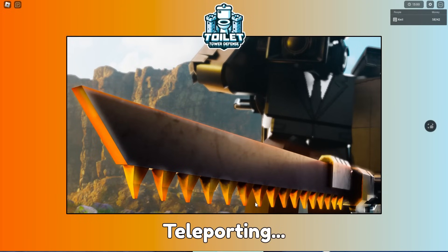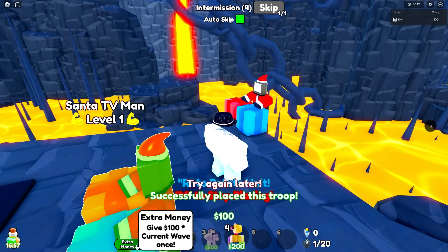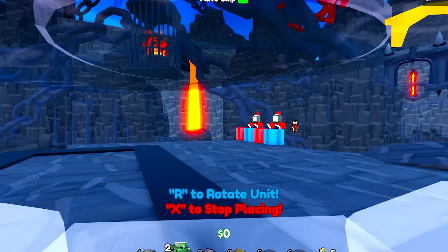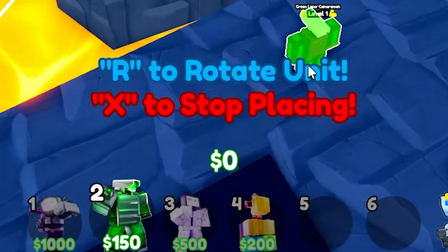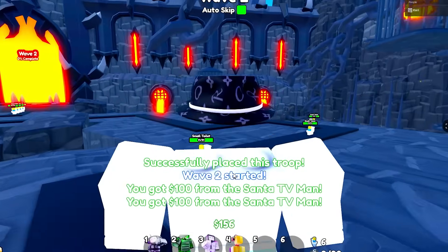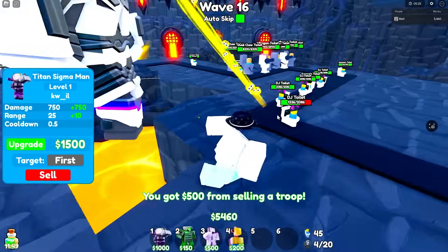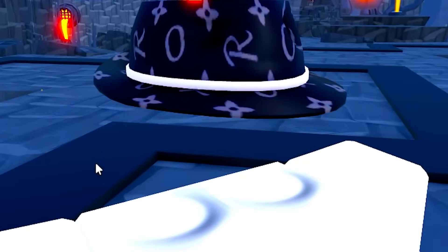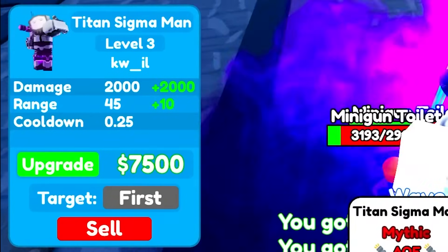Now we're going to try out the Titan Sigma Man. I'm going to place these guys for extra money, place another santa, and do exactly what we did last round — skip until I can place down my Titan Sigma. My Titan Sigma only has 40,000 — I don't think he's as good as the Mog Man. I'll skip until I can place him. Mr. Sigma, selling my mewing and my green laser, and now I can upgrade this guy once — 1,500 damage on a 0.5 cooldown.